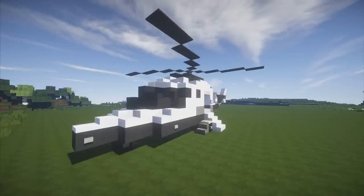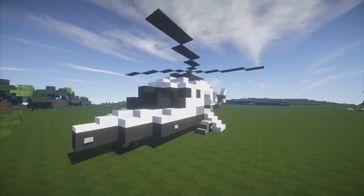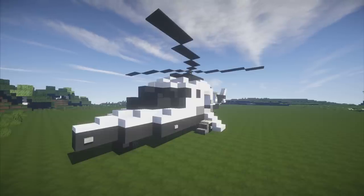Hey guys, what is going on? It is your boy. Today I've got an awesome vehicle tutorial for you. I know it's been a while for the series but we are back. I've got a private helicopter designed by the Tift on the world of Corrales. I made some adjustments to the color palette, but thank you Tift for your awesome design. Let's get right into this, hope you enjoy the tutorial.